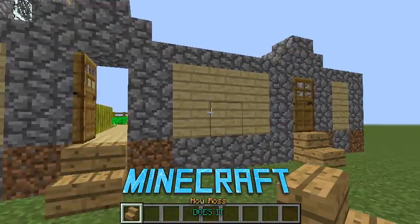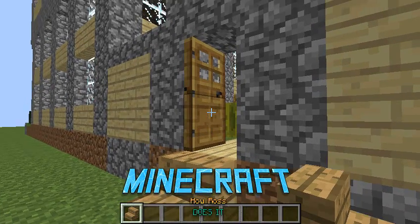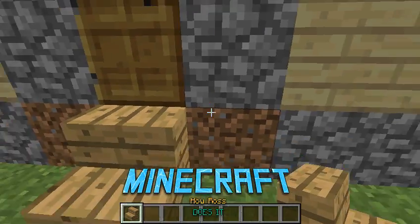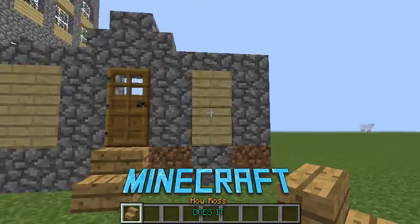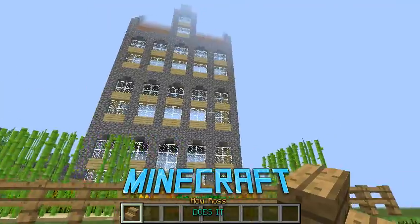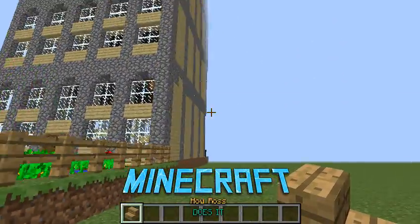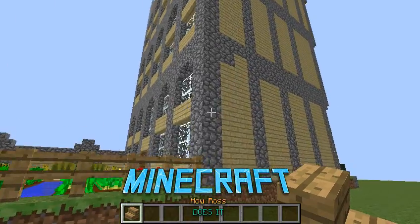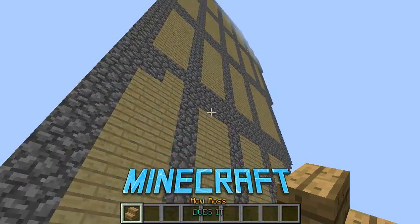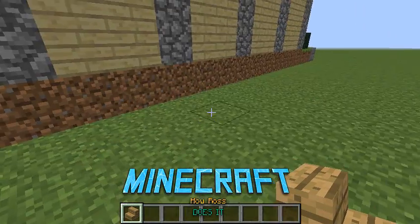I am thinking of keeping this as the main Ross base for the next few episodes — until this place might burn down. Because you never know, you've got to be careful with what you do. In the next second, your house could go from all the way up there to a couple of bricks laying on the floor.